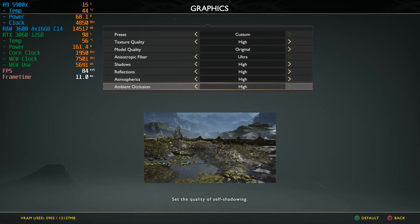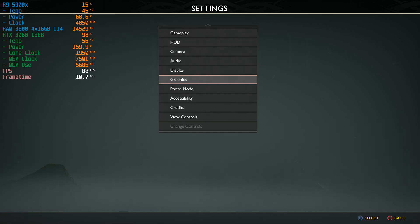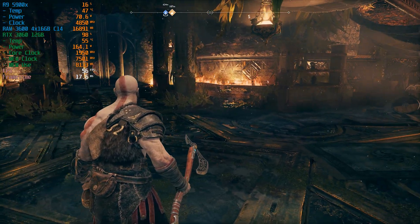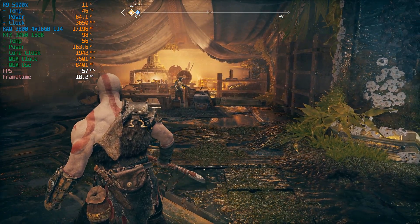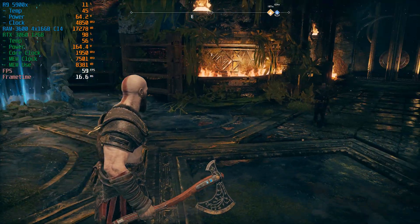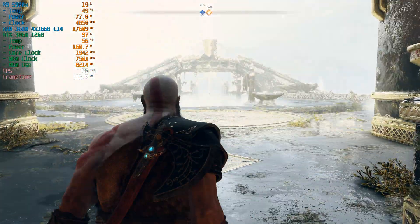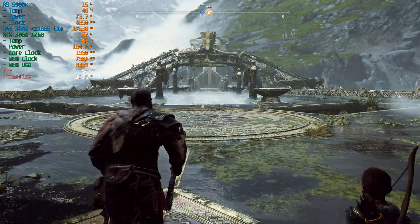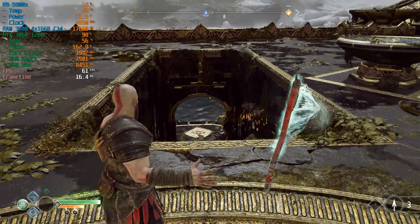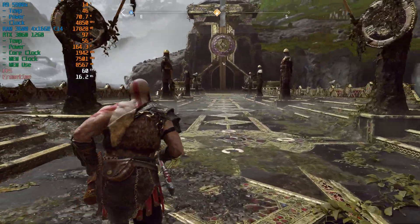Atmospherics high, ambient occlusion high. Let's try textures on ultra and let everything load in real quick as it refreshes. Now inside here with Brock we do get a performance dip under 60, but of course I'm recording — if I'm not recording it's around 58 to 62 FPS. Let's head outside. Now we're heading into some atmospheric effects with shading and lighting — 60, 61, 58, 60 — looking pretty good. We're maintaining 60, we're doing just fine.